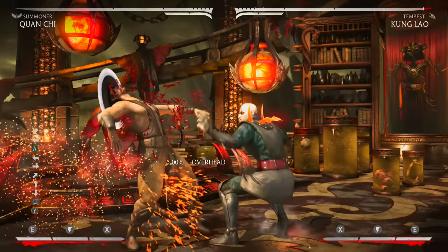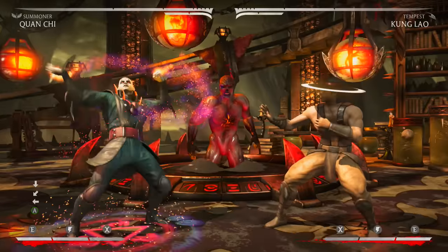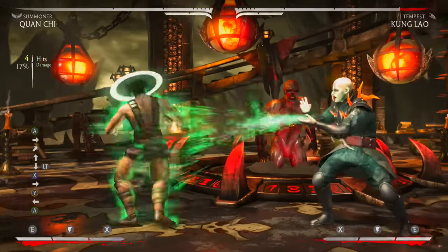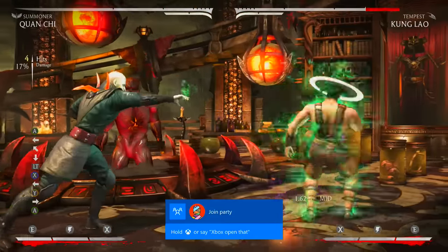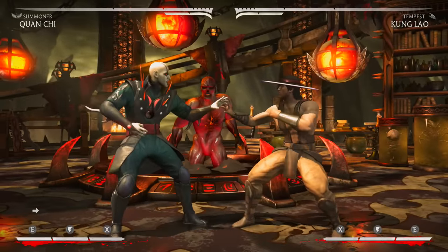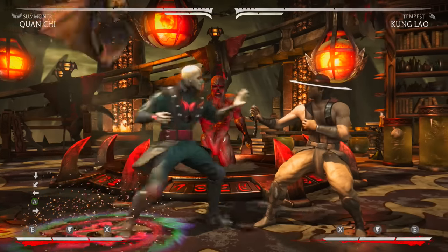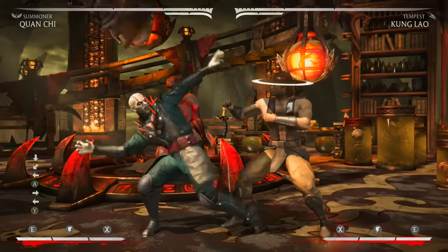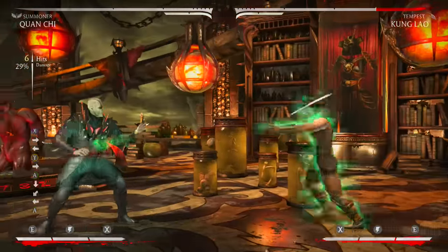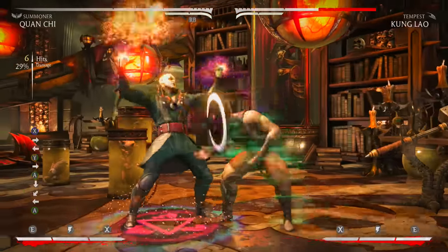Another setup is a crossover: when crossing over, press down then jump one — it hits overhead and low, or low then overhead depending on your timing. Another popular setup: just hold back two and send Puggles out. It actually hits low first, so you get the full back charge launcher. A lot of people are going to have a hard time blocking that.